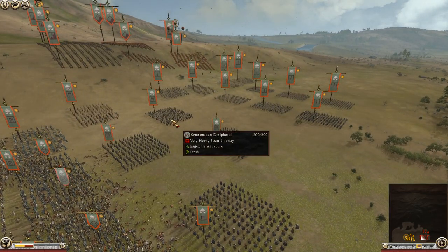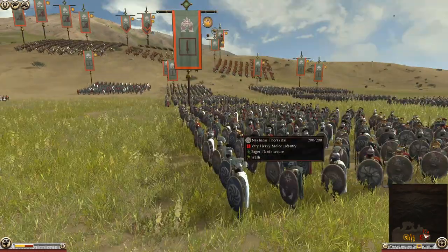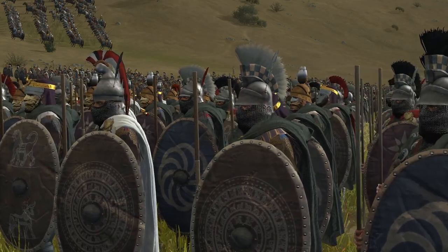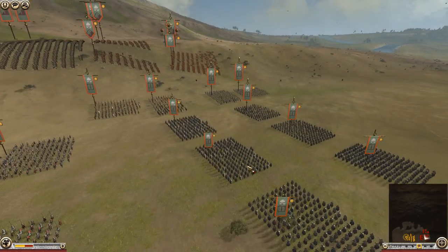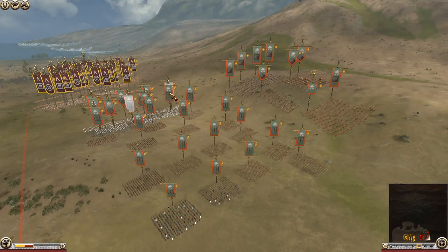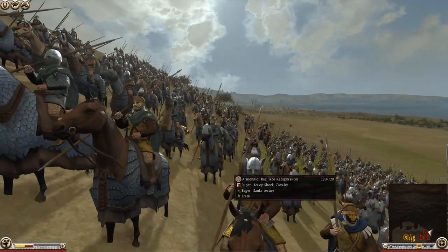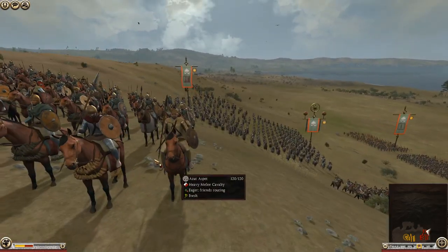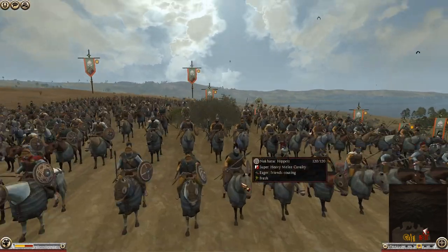Armenia has a lot more units in reserve — very heavy spear infantry that look like they could be on the attack. There are also what look like eastern Thorax units in the back with javelins; they look awesome. For cavalry, Armenia has Armenian cataphracts and some Asabat — basically all heavy cavalry — along with Hippeis on the front. That's most of their force.